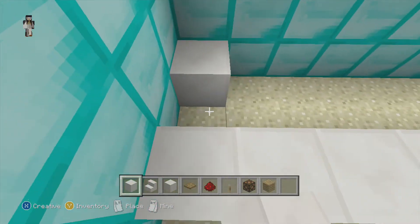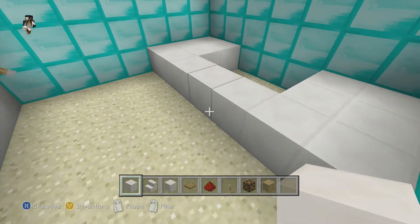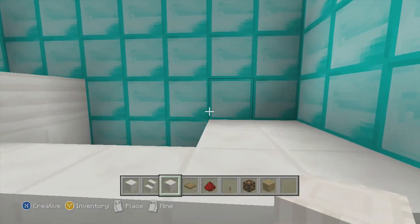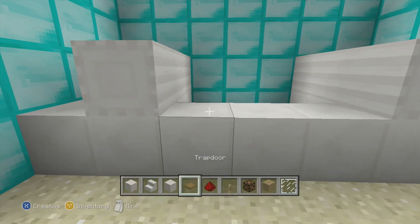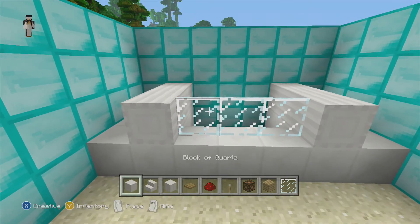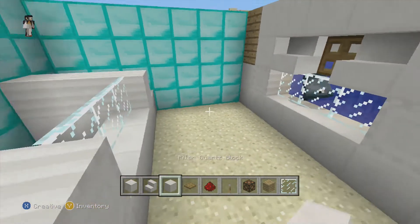Then you're going to want to come and block off these two corners. Now you have sort of your aquarium shape. Take your pillar quartz and place it here and here. You're also going to need glass panes. Then we'll get to decorating your aquarium however you want. You should have something that looks like that.